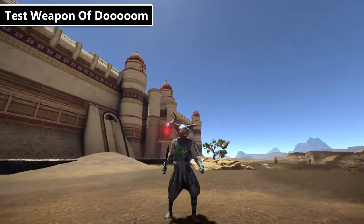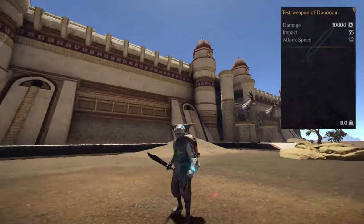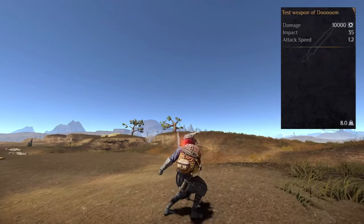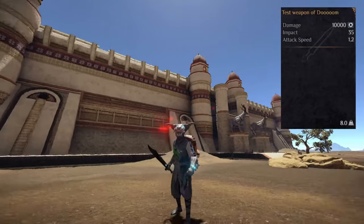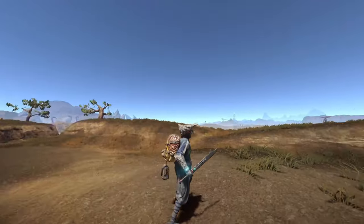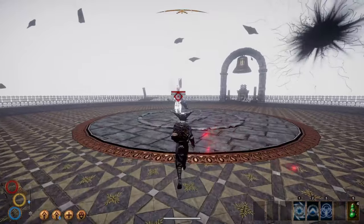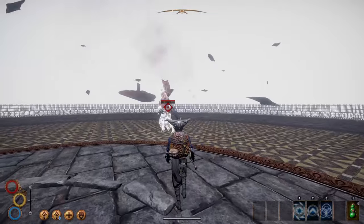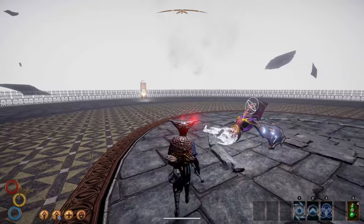The test weapon of doom is the single strongest item ever created in Outward. It deals 10,000 raw damage making it impossible to protect against. It also has high impact and the fastest attack speed in the game. You can walk around one-hitting almost every single enemy in the game including some bosses. Some enemies like Calixa take multiple hits, which is actually insane when you think about how much damage you're really hitting her with.